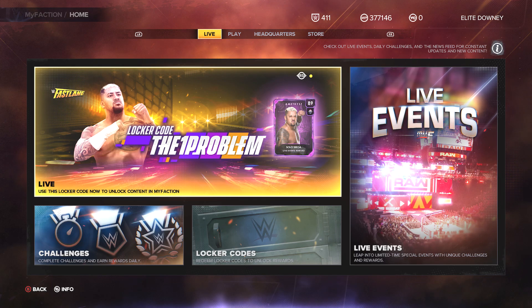Hey, welcome back to the channel. MyFaction 2K just put out a new locker code, so I thought I'd do a quick video for anybody that might not know about it. It looks like we're getting a 389 amethyst — a live event reward card. Nothing too crazy, but it's pretty cool.